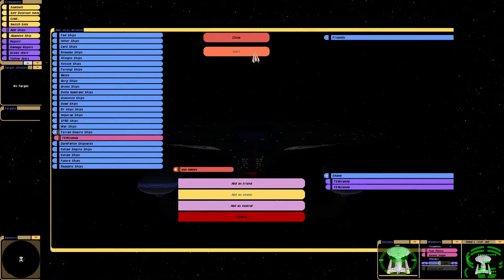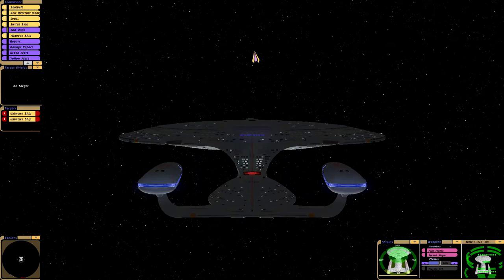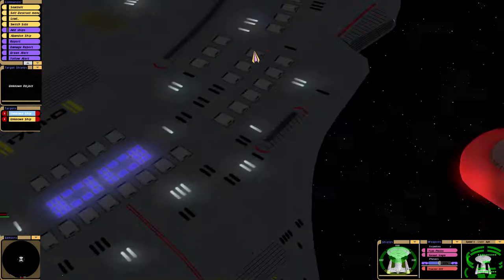Okay, quick add ships menu. DJ's Galaxy Enterprise D versus two Terran Empire Miranda classes. Let's see what they got, if anything.